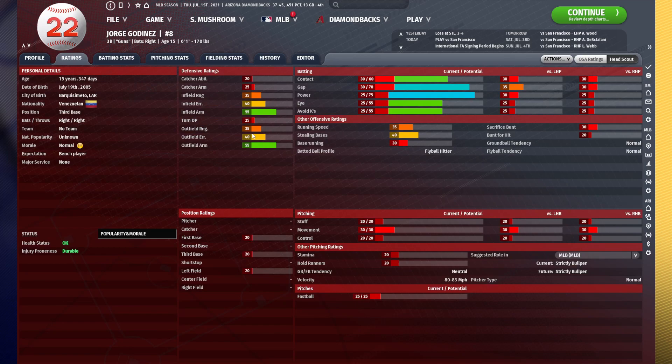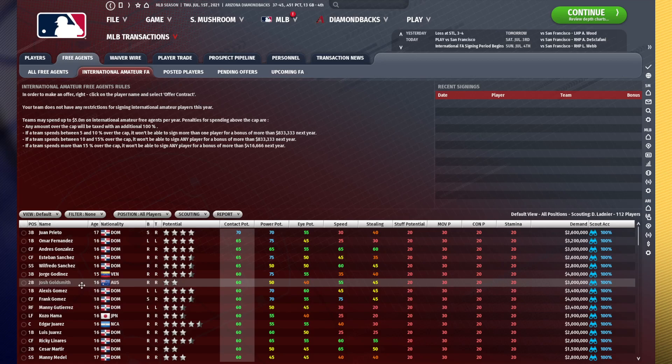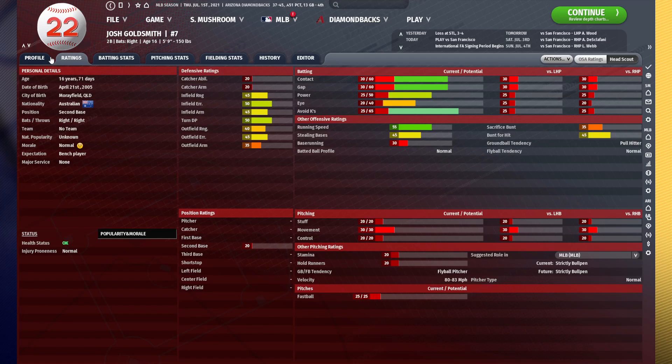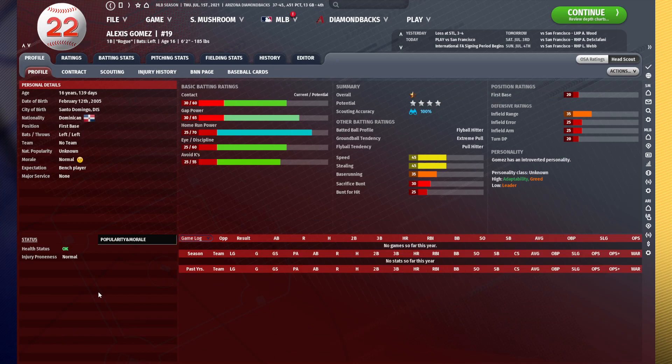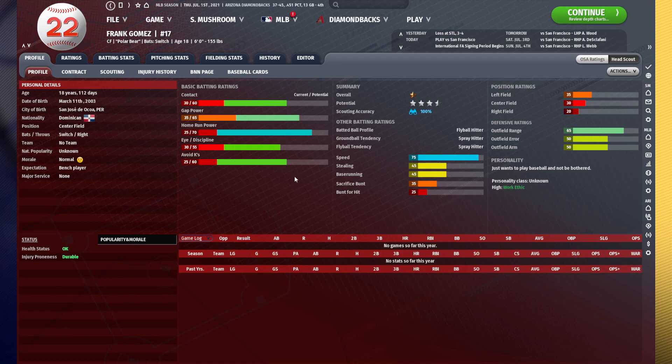Jorge Godnez — I don't think that defense is good enough for third base. He has outfield ratings but they aren't very good either. The hitting, in my opinion, is not that great — he'll be solid but he's not a guy I'm all that interested in. Josh Goldsmith is another second baseman with terrible defense and even worse hitting — not interested at all. Alexis Gomez has decent hitting highlighted by his power, but he's a first baseman, so that defensive value isn't there. He's okay, but not a huge fan.